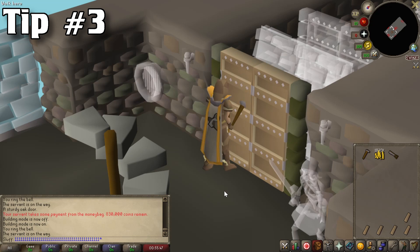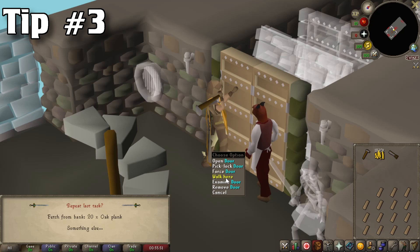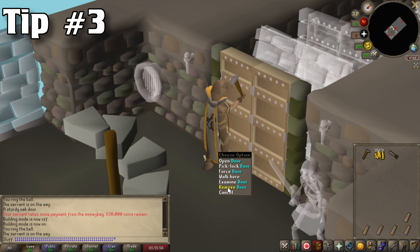Moving on to tip number 3. Now this one might be known to a lot of you, however I have found that a lot of people truly don't know about this. I did not know about this method until I was well over 90 construction. I'm talking about the servant's money bag. This is really helpful when you are training construction within your POH.